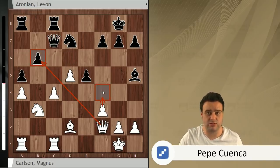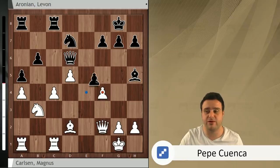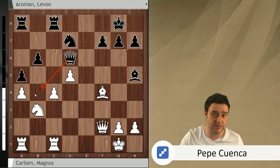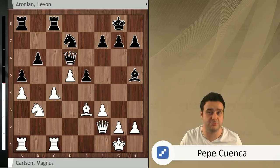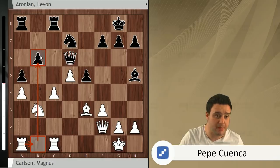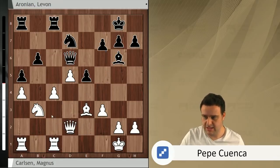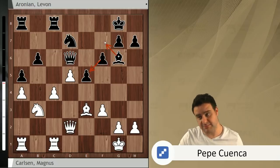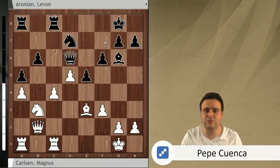Queen f2 is also preparing f4. So Levon goes queen d6, which fights against the f4 idea — because if White pushes f4, e takes f4, bishop takes e4, this queen has the option of coming to b4 attacking c4 and White could be in trouble. So Magnus didn't go for f4, but instead plays bishop e3, targeting b6, and probably his idea is to continue with rook b1 and increase the pressure on b6. So Levon plays bishop g6, stopping the rook b1 idea. Queen d2 was played by Magnus, and f6, reinforcing the center and giving Black the possibility of reallocating the bishop on f7 later.